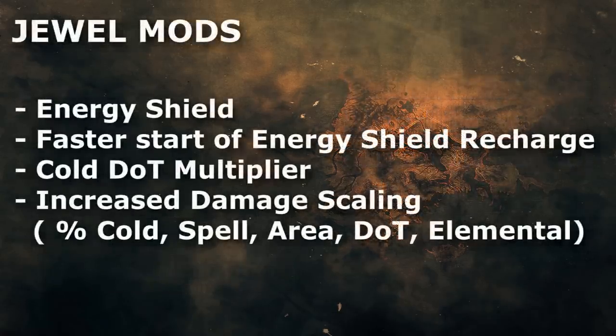On jewels, you're looking for energy shield, faster start of energy shield recharge, spell area or cold damage scaling, and resistances if you need some extra.